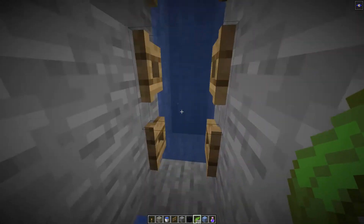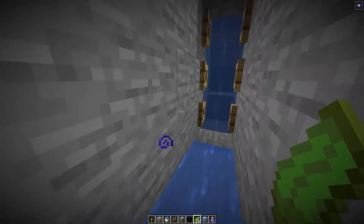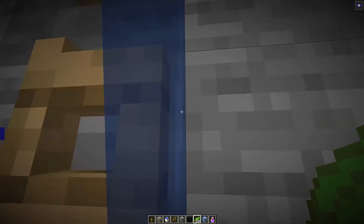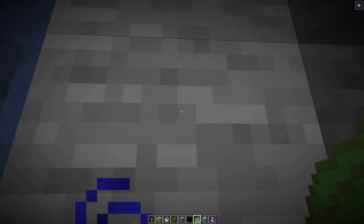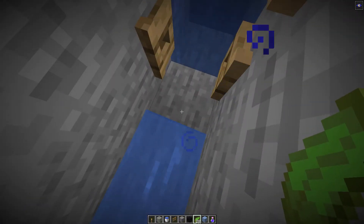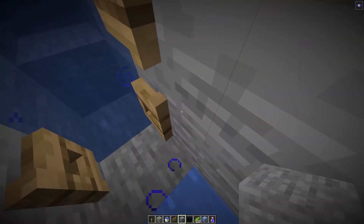Next tip for this column: you want to punch out that block directly across from the water stream. The reason you do this is it makes a suction here — my hand's off the keyboard and it pulls me in, as you can see. If you've got silk touch and you can get some ice, chuck a piece of ice there. If you can't, it doesn't matter — the farm will still work just fine with a regular block.